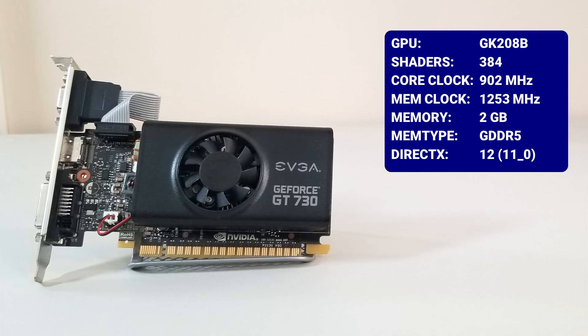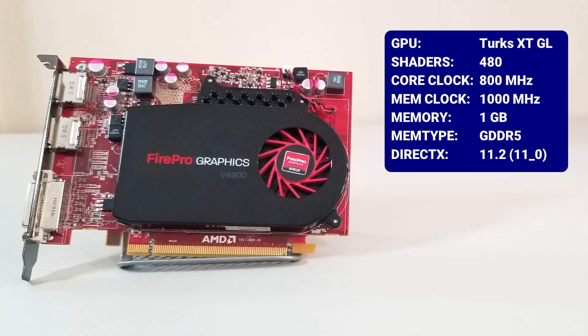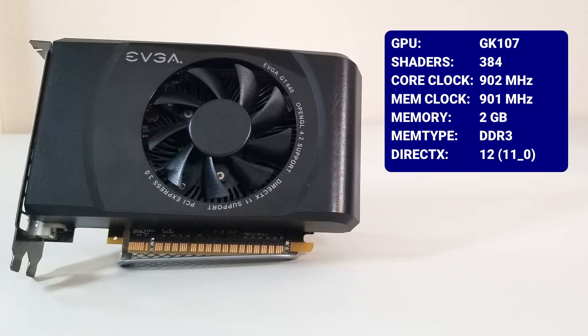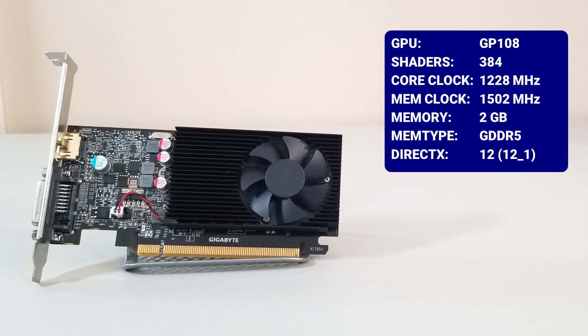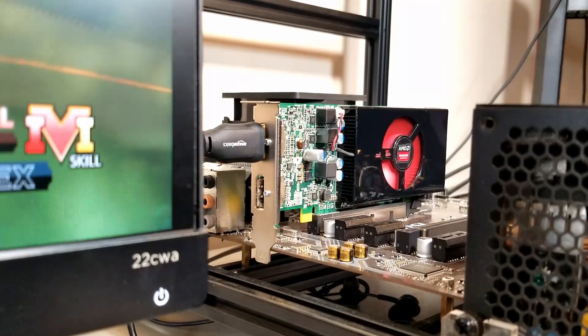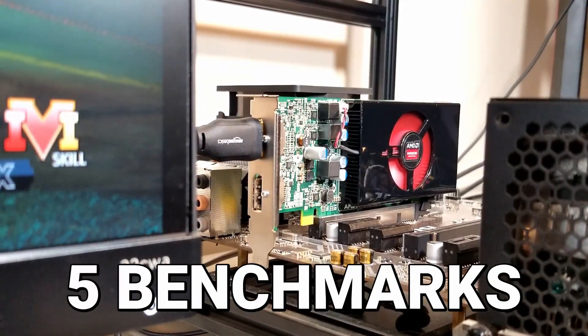Our first challenger is the NVIDIA GeForce GT730. Next up, it's the AMD FirePro V4900. Next, it's the NVIDIA GeForce GT640. Finally, to give our other cards something to look up to, it's the NVIDIA GeForce GT1030. So let's put our promising contestants through five different benchmark tests to see how they stack up.